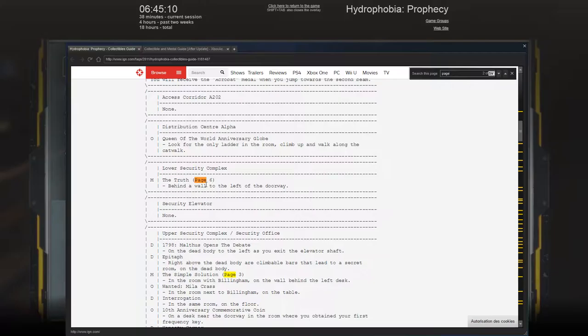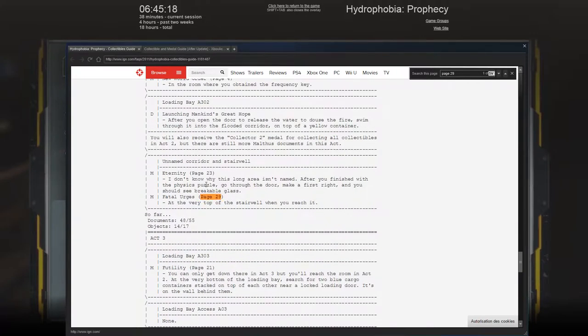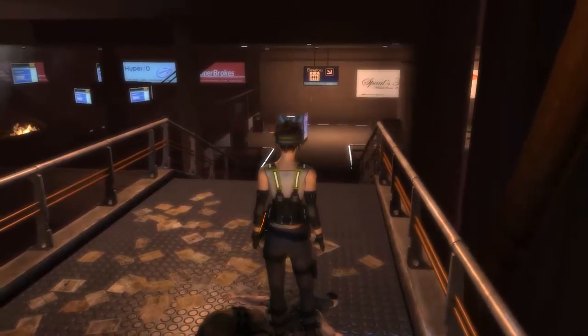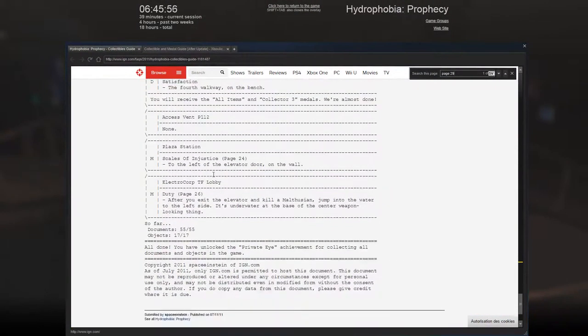I thought I was being pretty thorough but I guess not. And then 29 - I did get 29 though. Yeah, that's what I thought - I did get 29 but it hasn't registered. I've gotten it twice I think but it hasn't registered. Can I not get all the documents because the game refuses to register a page? I guess I'll try to collect that one last and see if that works out. It's right at the very end so I just have to progress onward and ignore everything until I get there.